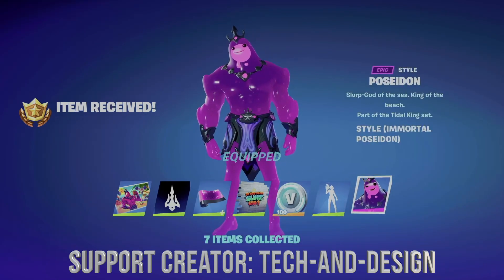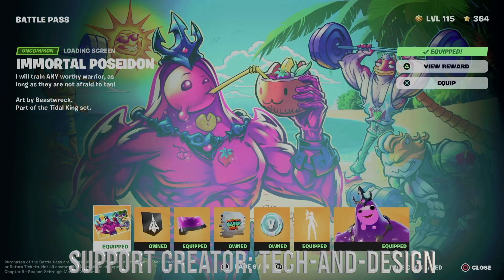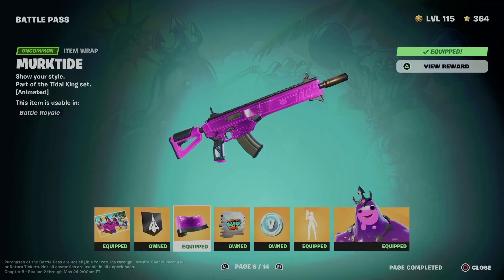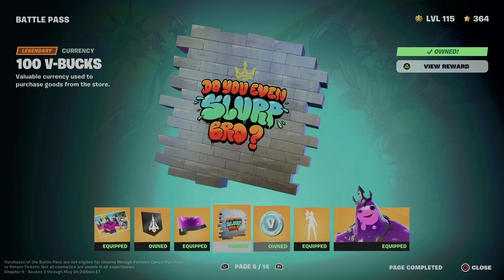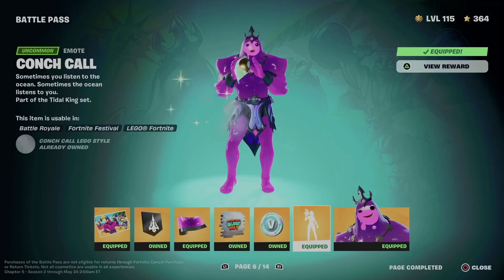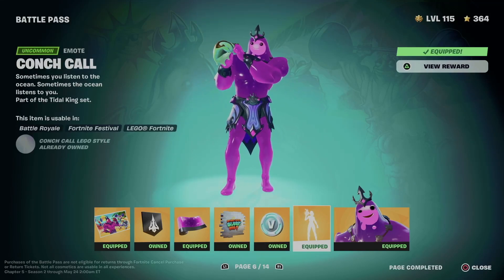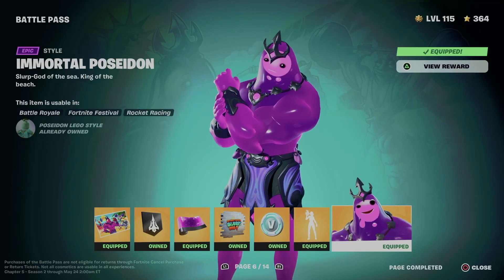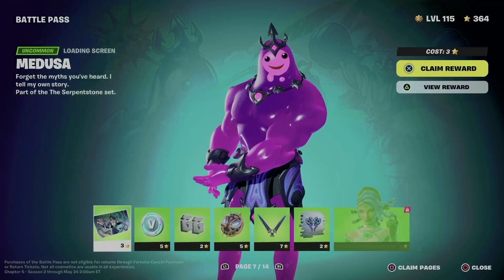You can equip it or just go next — it doesn't matter. Here's what we got: this awesome loading screen, the banner, this awesome wrap, and this spray. We also got some bbox out of it, plus this emote which is a really good emote, and the style for the particular skin.